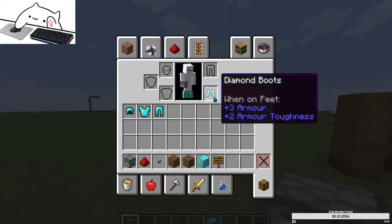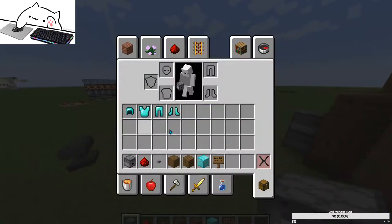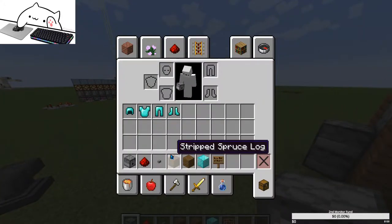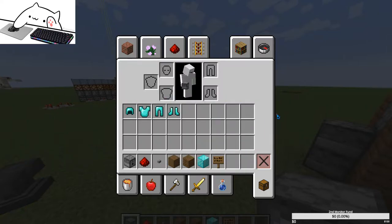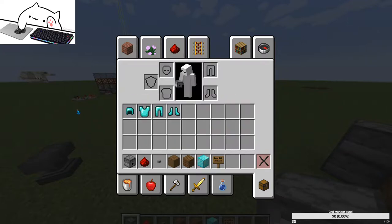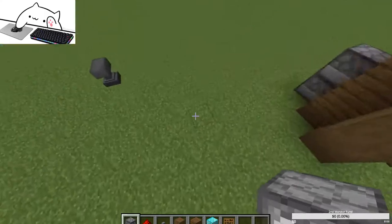So let's get into this. What you'll need is four dispensers, one piece of redstone dust, one button, and four pieces of armor of your type. It can be any type of armor — you can even mix types.